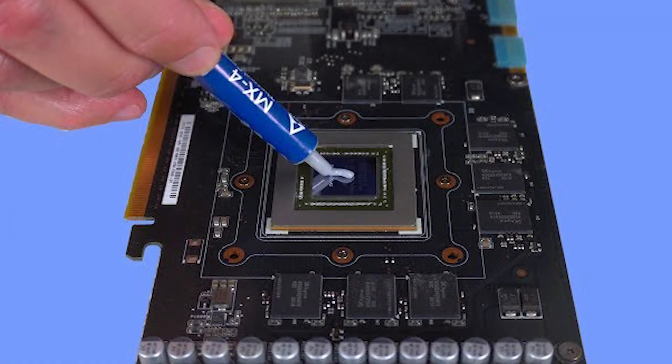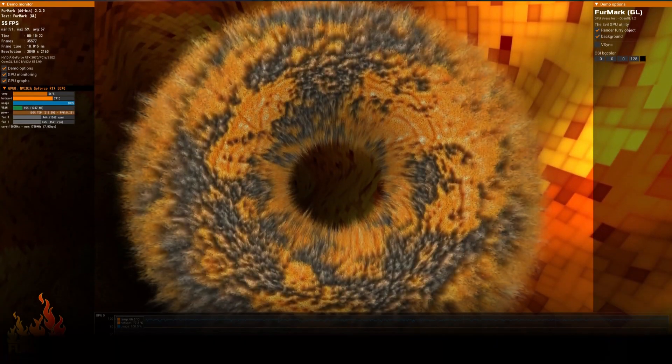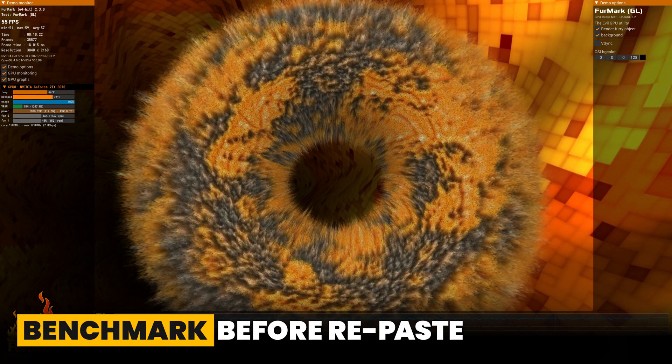As I mentioned earlier in the video, if you've owned your graphics card for a while and your temperatures are starting to increase, then it's a good idea to consider changing the thermal paste. The good news is it's super easy to do, but before you start pulling your card apart, make sure you benchmark it first with software like FurMark. This will help you detect issues that may arise as a result of the repaste process, such as not tightening down the screws properly. Once you are done recording your results, here is a simple repaste process you can follow.